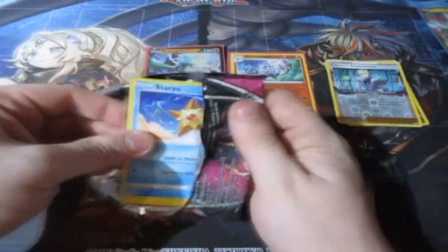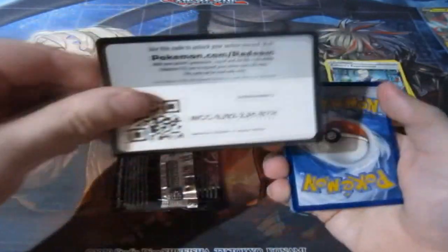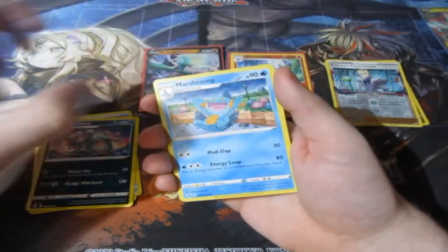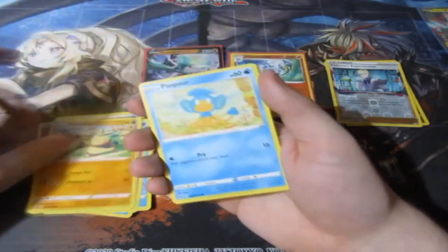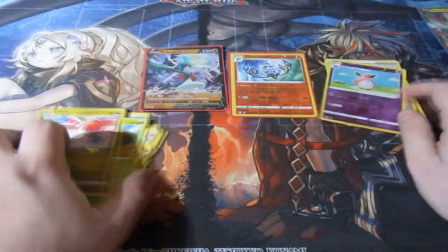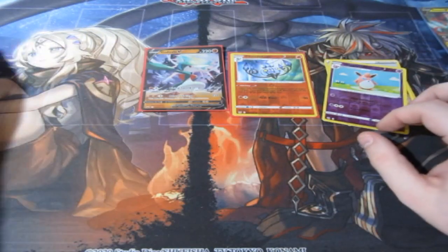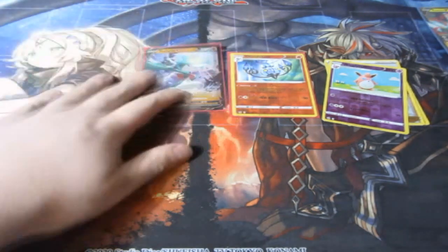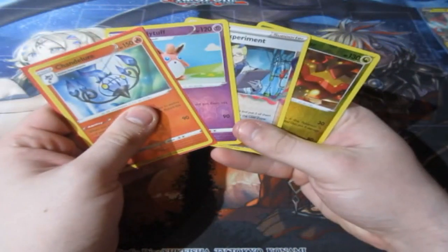Final pack. At the minute, Gallade is falling short and got no holographics — this could potentially be the worst tin of the month. Switch, Garbodor, Musharna, Staryu, Marwall, Maractus, Swadloon, a reverse foil Wigglytuff, and Eelektross. Oh my goodness. It looks like Gallade didn't sharpen its blades, and sadly got one point out of this whole entire tin — meaning itself.